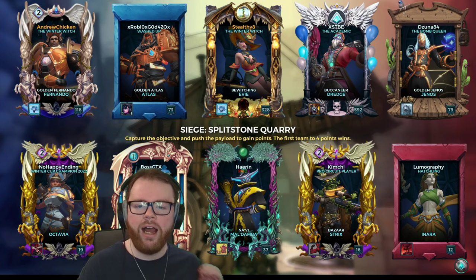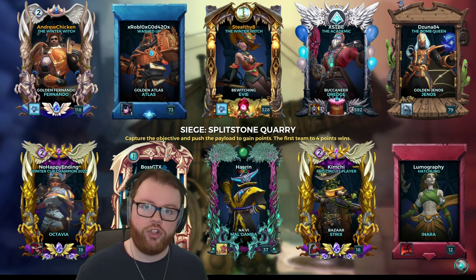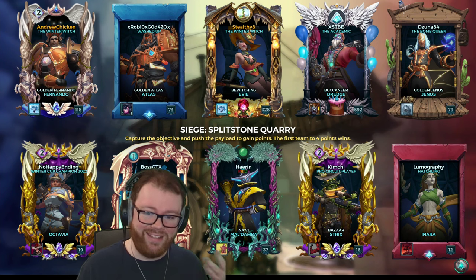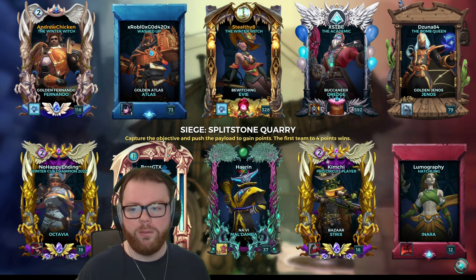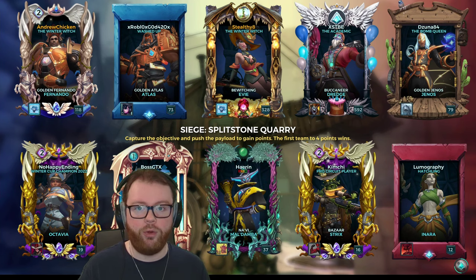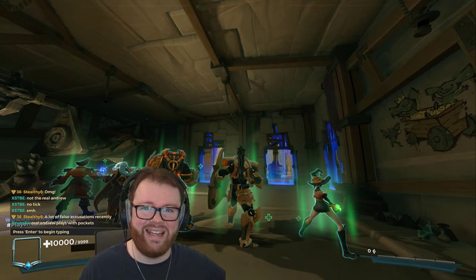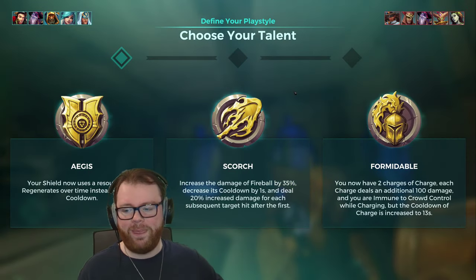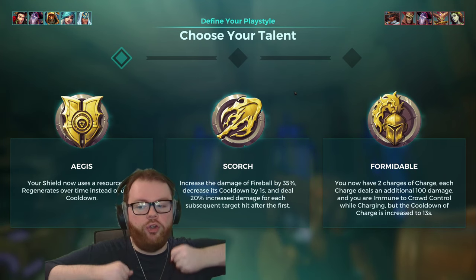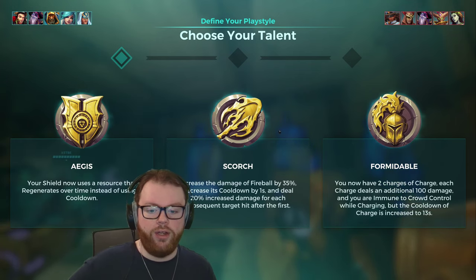In today's video, I'm going to show you what I consider to be the most fun Fernando playstyle, which is with the talent Scorch, which is definitely not his most popular talent. Most people end up playing Aegis, and that's fine. It's a very comfortable, consistent talent, and it's what most people play, especially if they're not Fernando mains. It gets the job done, but it's not necessarily the most fun way to play Fernando, because there's a lot of shielding — you're just sitting there holding up your shield a lot.